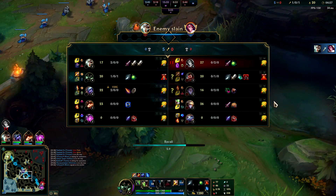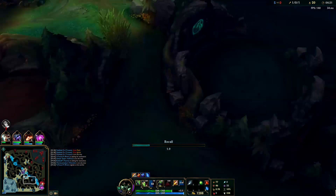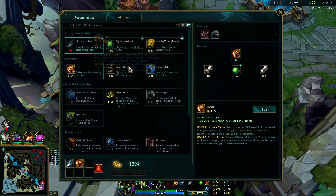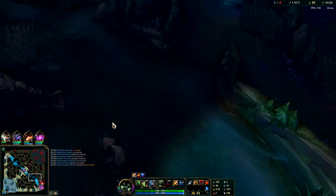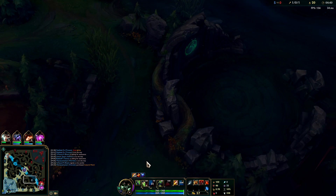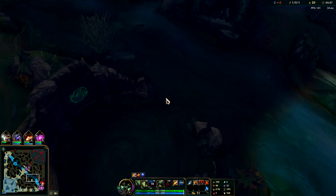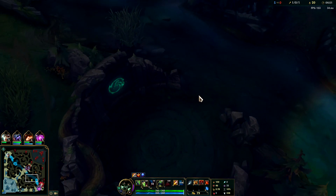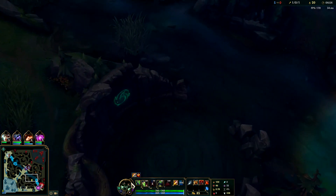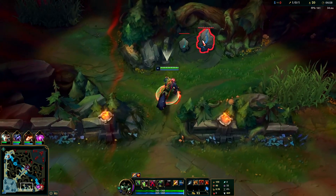Dragon spawns at the five-minute mark, but you don't actually want to take dragon until 5:30 — here's why. At 5:30 there's a plant on the left side of dragon pit you can use to get in even if the enemy has the area warded or has scuttle crab. It can't see into the pit unless they ward directly on top of it. So you take the back plant, take dragon, and that blast cone doesn't spawn until 5:30.